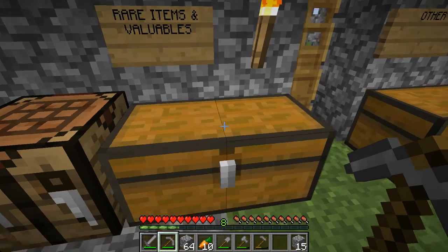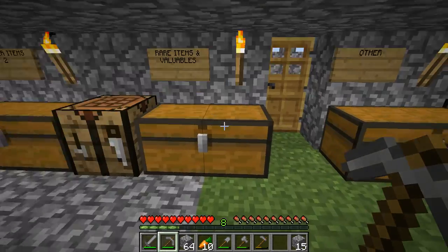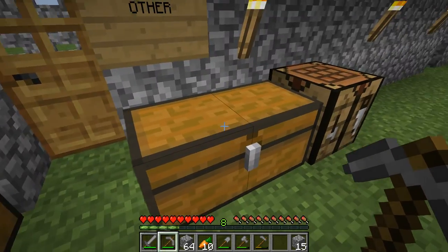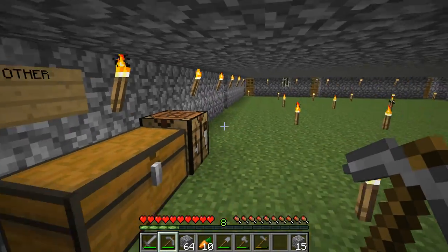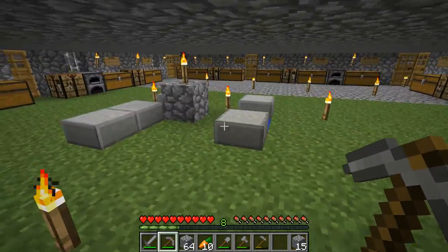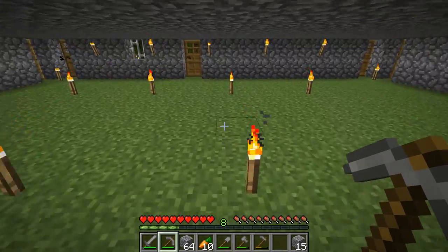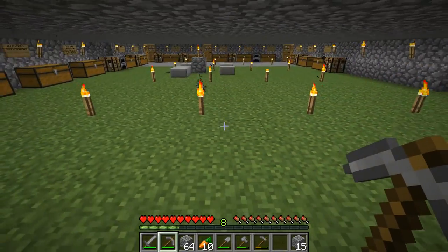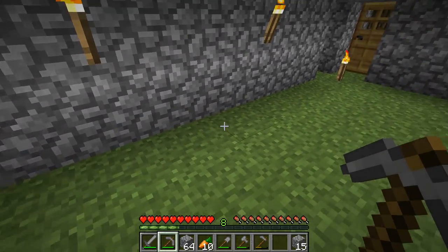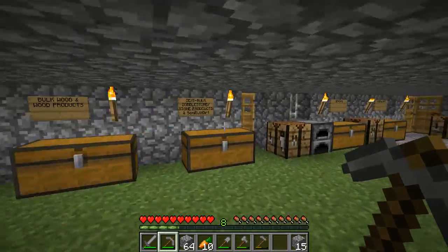There's a rare items and valuables chest — this includes very rare loot and stuff like that, and probably most of my valuables are going to be held here. There's also just an 'other' chest. In the middle right here, I'm going to make an enchantment table with bookcases, and somewhere around here I'm going to have a brewing station with chests and some water so I can brew potions. But that's something late game and I wouldn't worry about that right now.